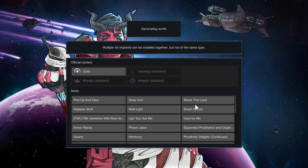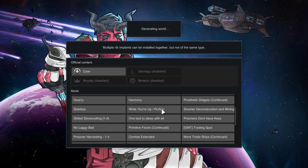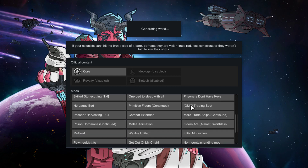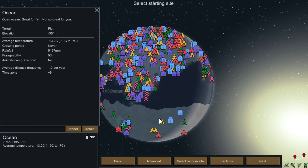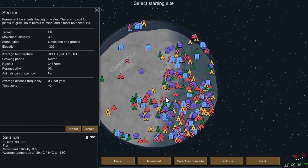Most of the things are not going to change the whole gameplay, but we want the prisoners, extra bionics, quarry, deconstruction, stone cutting, primitive flowers to get some beauty, trading spot, prisoner harvesting so they don't get mood debuffs, and more trade ships coming. There's one more mod I definitely want — the polygamy mod — so I'm definitely going to check that out in this series.